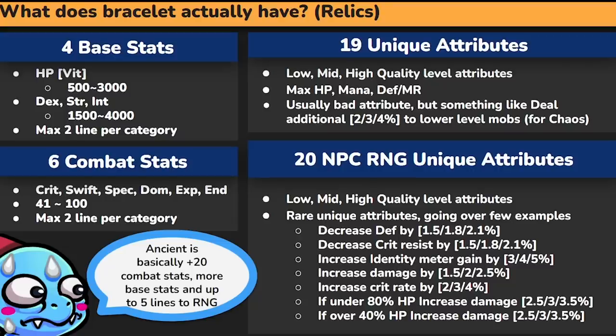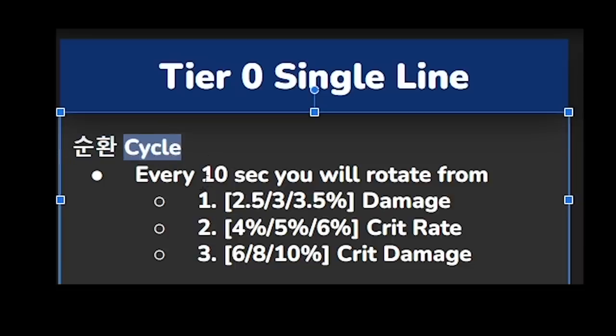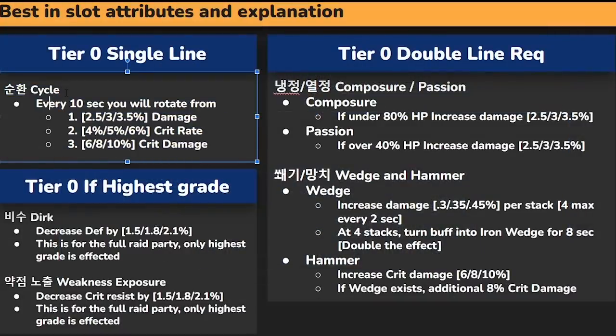Now I'll talk about the tier list of attributes. The translation might be a little different, but the attributes are about the same, so keep this in mind. There's an attribute called Cycle. Every 10 seconds, you rotate three buffs: 3.5% damage, 6% crit rate, and 10% crit damage. So for 10 seconds you have 3.5% damage, then the next 10 seconds is 6% crit rate, then 10% crit damage, and it loops back to 3.5% damage. This is the OP line. If you get this, you have to keep it — people happen to skip it because the text is very long. This alone is at least 4% to 6% damage increase.